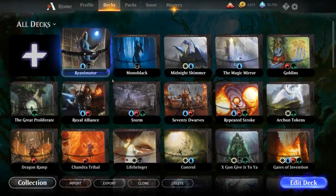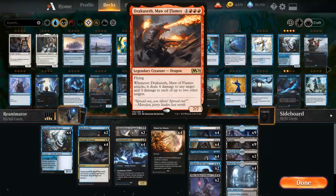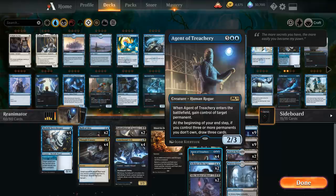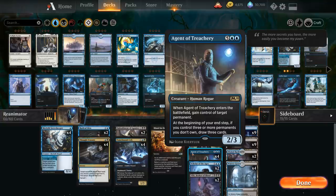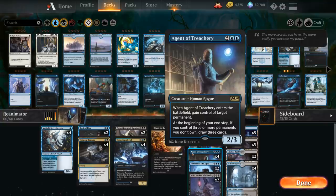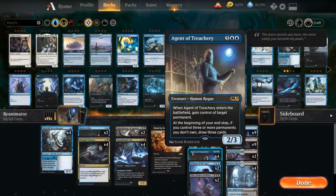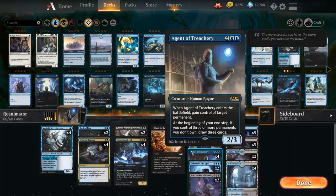Hello and welcome to another Magic Arena gameplay video. Today we're taking a look at some more best-of-three content with this Dimir Reanimator deck. We're not trying to reanimate Dracosseth — instead we're all in on the Agent of Treachery plan, which is great to reanimate from the graveyard. On the battlefield it gains control of a target permanent from the opponent, so we can even steal their lands, and if we control three or more permanents we don't own, we also get to draw three cards at the beginning of our end step.